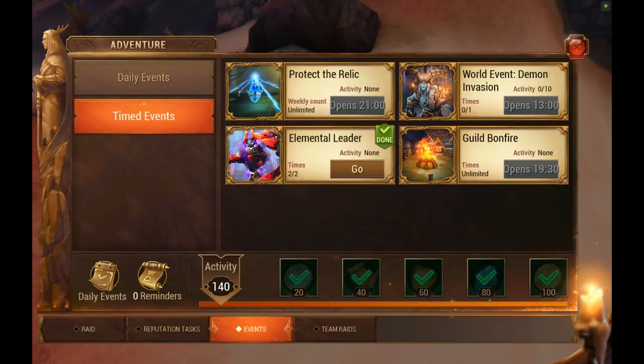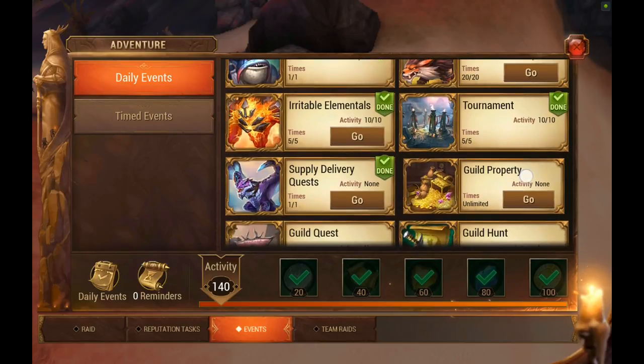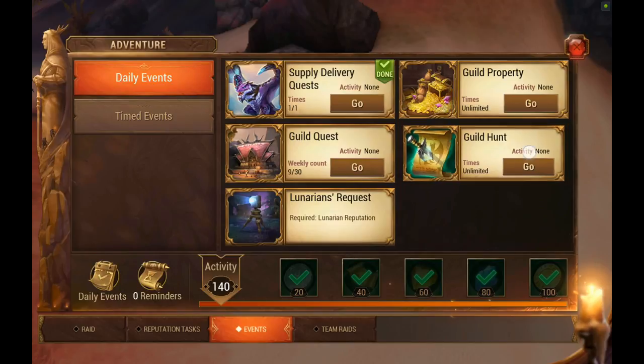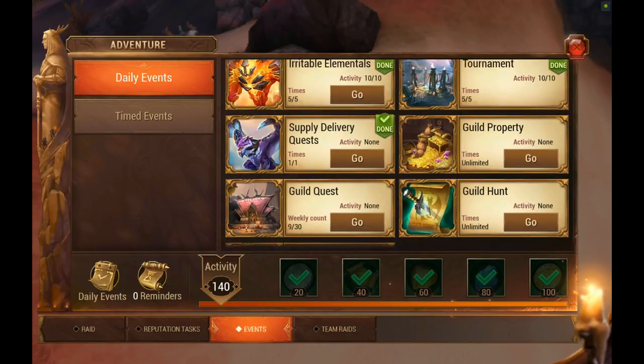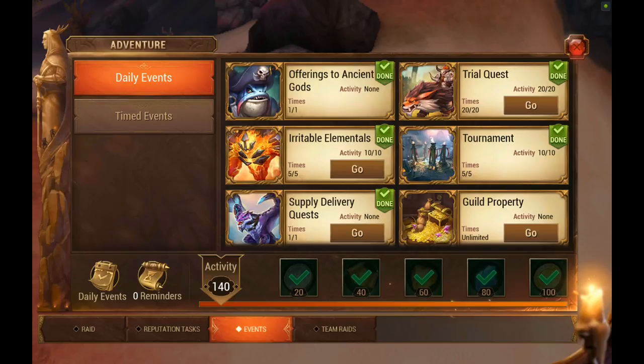This is your event tab. You have daily events and timed events. If you're part of a guild, you also have guild events you can do, including a weekly guild quest. Do those to help out your guild, and do all your other quests to help yourself — these give you good XP.